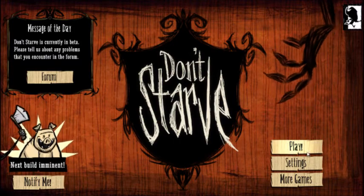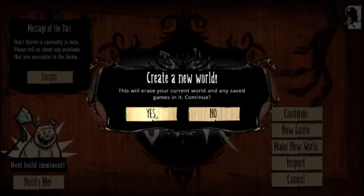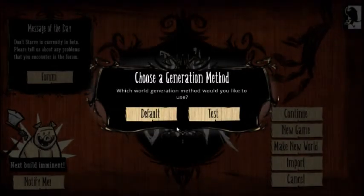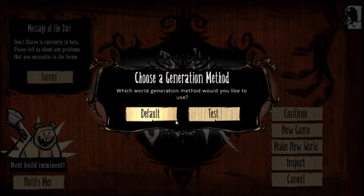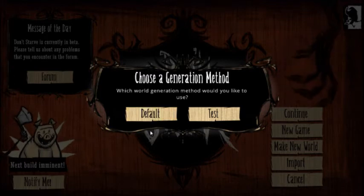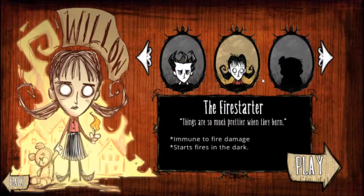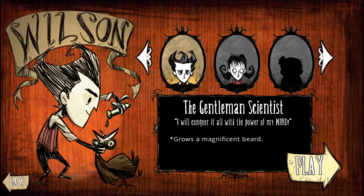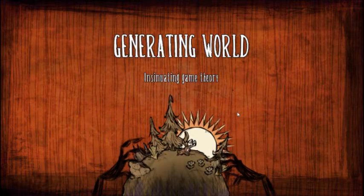I hope you guys enjoy. Let's make a new world, just in case — I don't remember having a world, but alright. Default or test — hmm, I haven't seen this before. Let's go with the default. I've unlocked the fire starter but that's the only one I've unlocked, so I haven't really played it too much. I think I'm gonna go with the gentleman scientist. It's gonna spawn the world now.